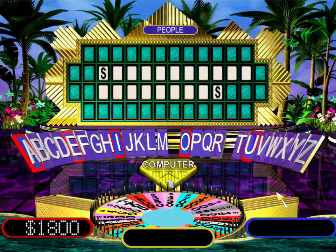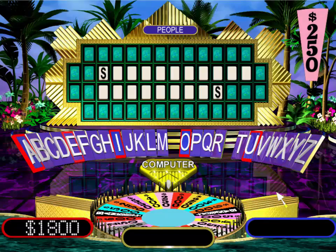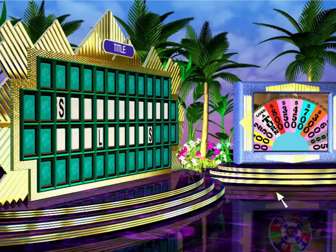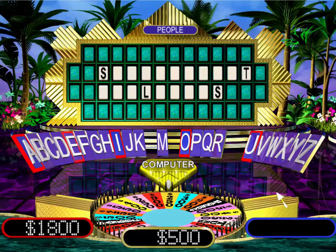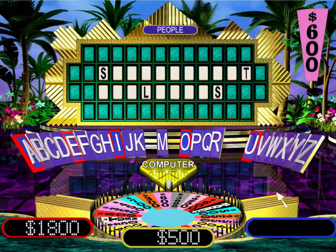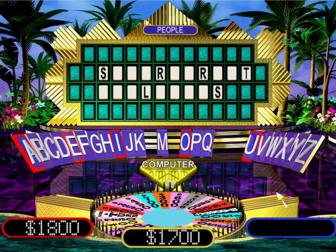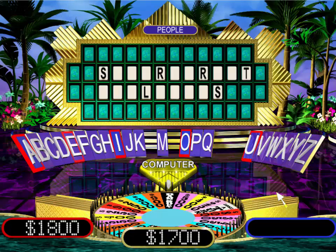I'd like to spin. Two-fifty. L. One L. I think I'll spin, Vanna. Two-fifty. T. One T. I'll spin the wheel. Six-hundred. R. We have two R's. Hey, that's twelve-hundred dollars. I'd like to spin the wheel. Oh! Too bad. Oh! Well, next time.